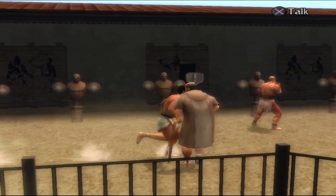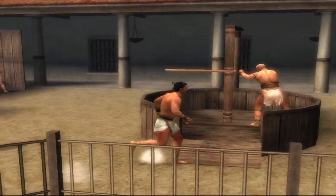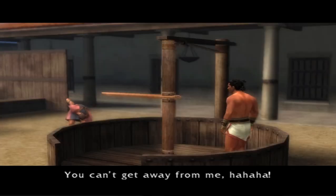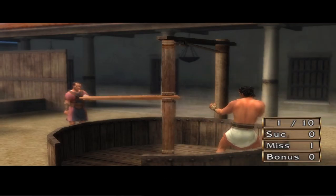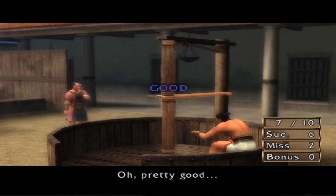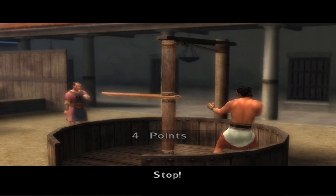I'm trying to remember what they all do. We're going to probably do most of them anyway. Obviously dodge training is going to be good for us. You know what? Let's just do that. We're going to start with easy here. Already missed one. There we go. I'm getting it down. We got four points.